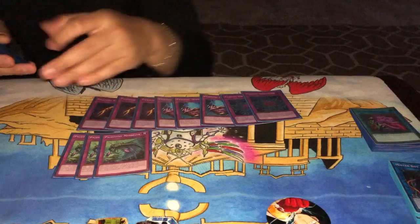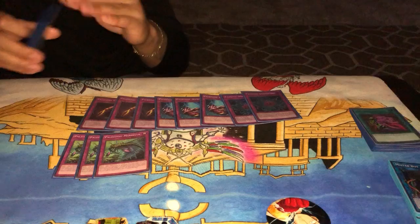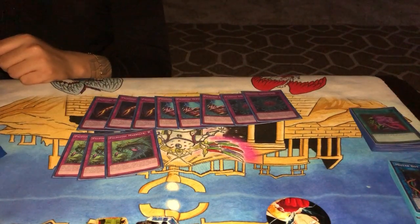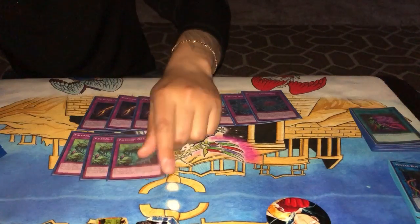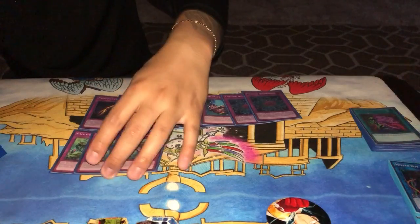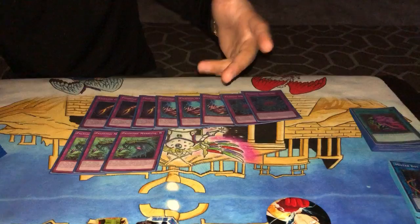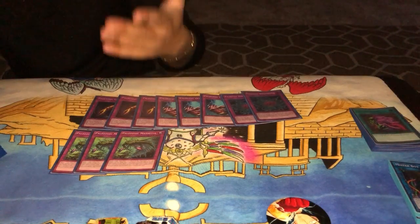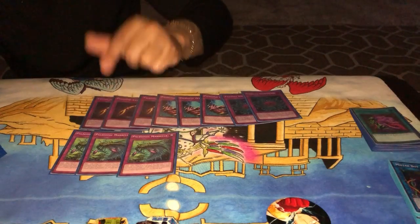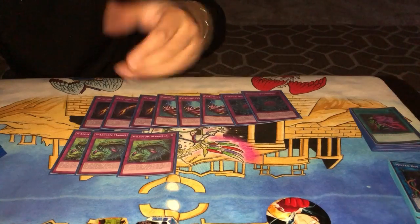I'm also a huge advocate of three Marella. I like this card because it kind of just allows you to make a Toadally Awesome on your next turn, because you're getting two Paleozoic traps in your grave for the cost of one. You activate your traps, chain those two from grave, and as long as you can protect those two Paleos next turn, you can overlay them into a Toadally Awesome. Drawing one Marella is not only the equivalent of drawing two Paleozoics, but also the equivalent of drawing a Swap Frog — just making it in a different way.